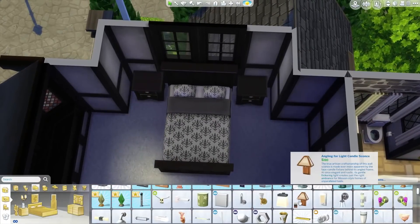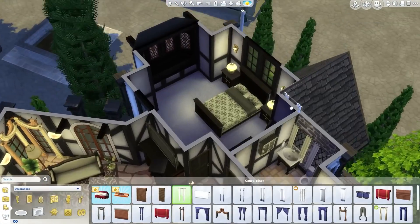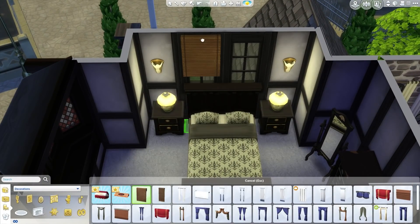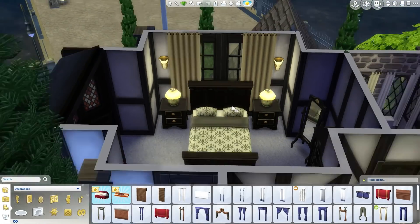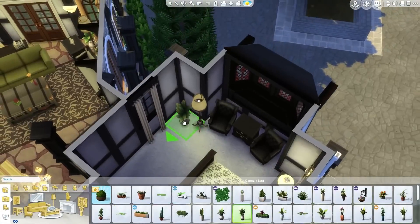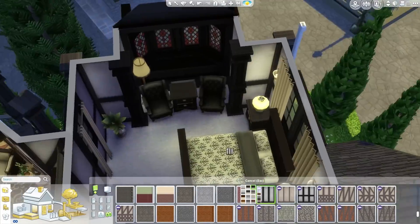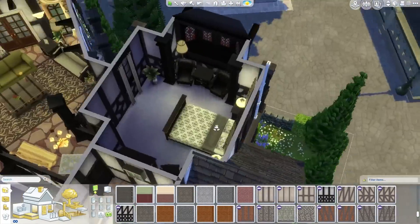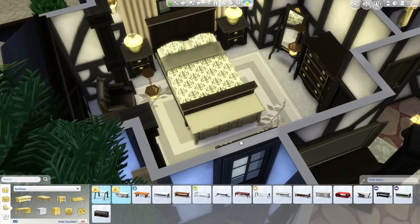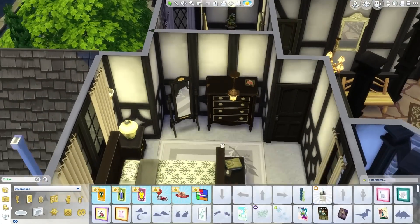This is the guest bedroom upstairs — it's a pretty decent sized room with a nice stained glass bay window, a double bed, and some nice curtains. The curtains were stubborn and didn't want to go on those windows so I gave up and put in different curtains that didn't give me a headache. Also putting in some chairs and a lamp. Adding a bit more wooden detailing — wainscoting — and a few things at the end of the bed, plus a nice painting over the dresser.